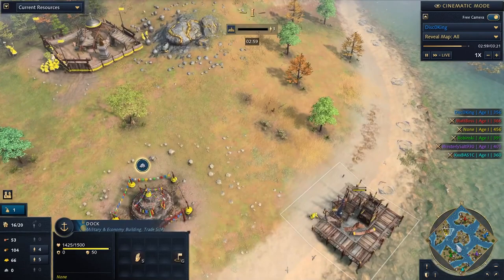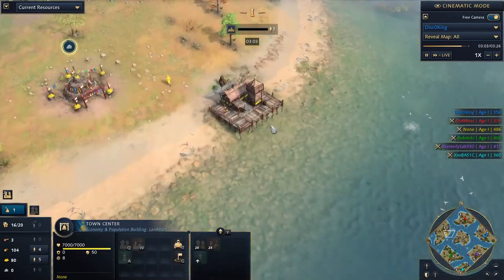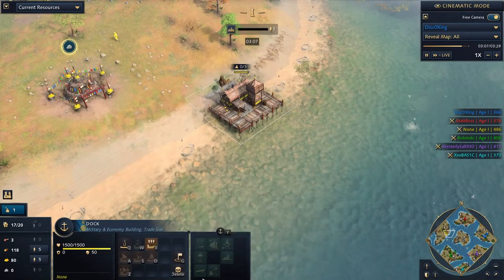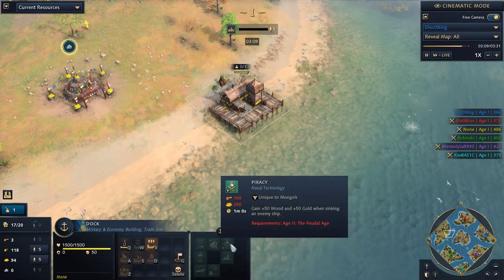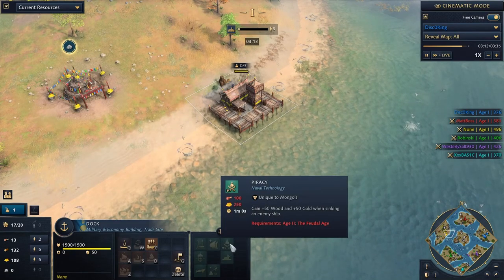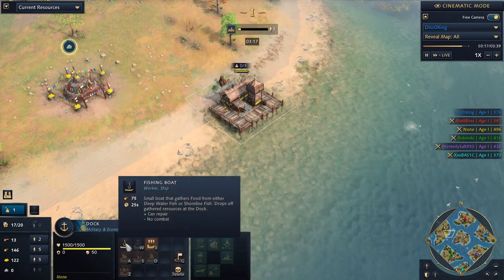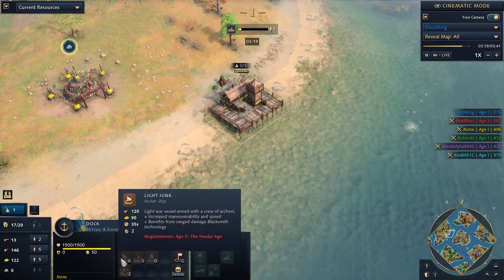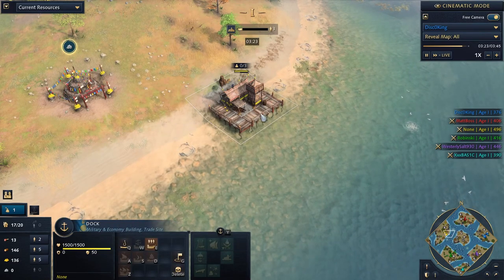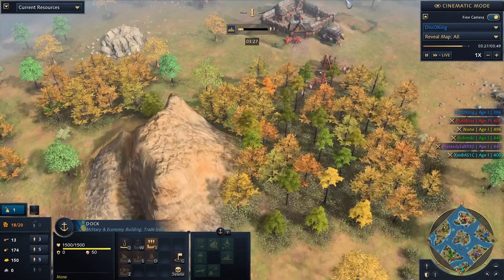I think the first person to secure the middle is just going to be so powerful. The Mongols look like they might want to do that. Mongols actually have some really cool assets on island maps — you get the piracy upgrade. So if you take Mongol water superiority, every time you kill an enemy ship you get wood and gold, which is super great. You basically just get a squad of really cheap light junks and go hunting trade ships and fishing ships. I would love to see some Mongol piracy play.